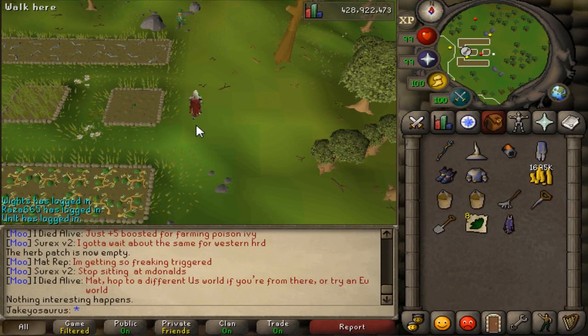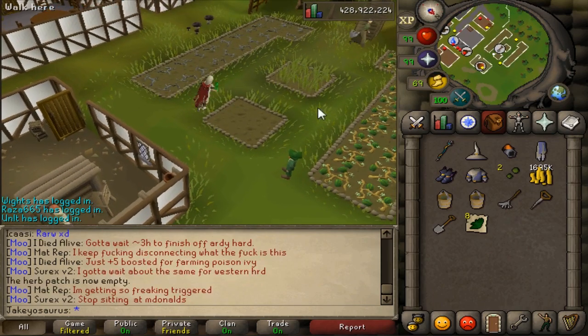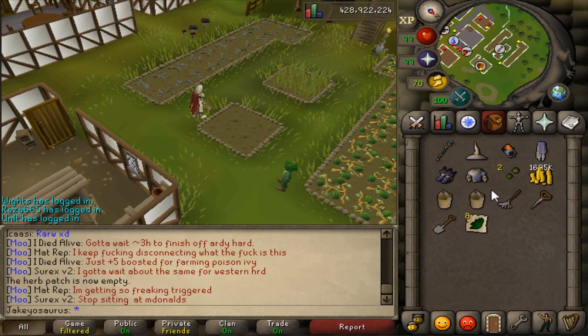Today we're testing the new Ultra Compost that you can get from Fossil Island. It's tradable and you can also make it yourself. In this Camelot patch I'm going to put Ultra Compost in there, along with a Snapdragon Seed.